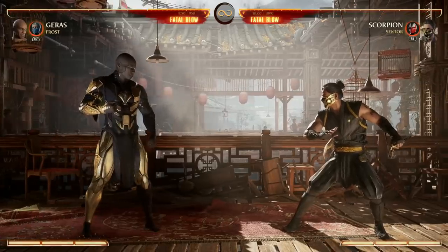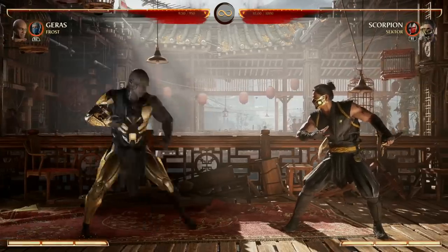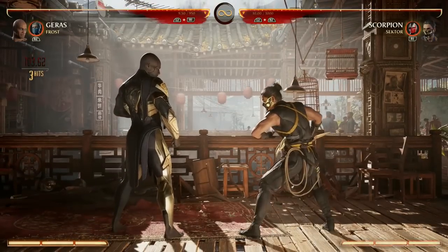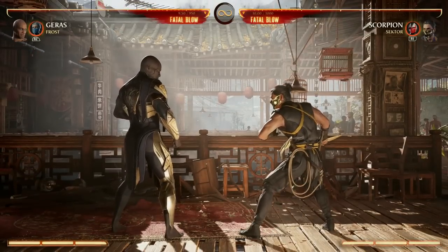When it comes to our low attacks, your main one you're going to be using the most often is your forward 4-4-4, and the reason why is it's a double low and a pop-up for air combos or continuing on the ground.